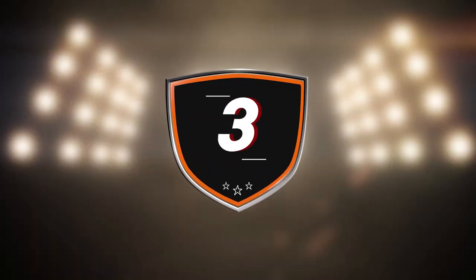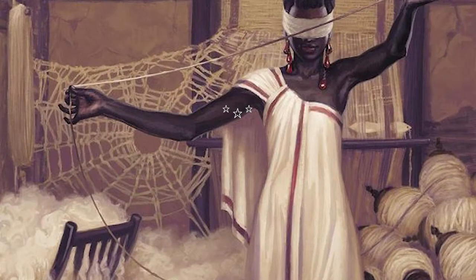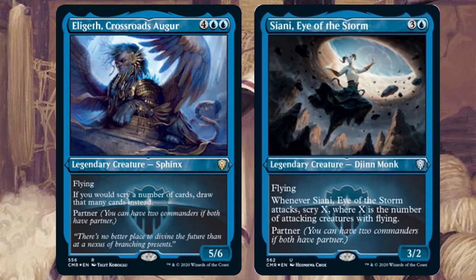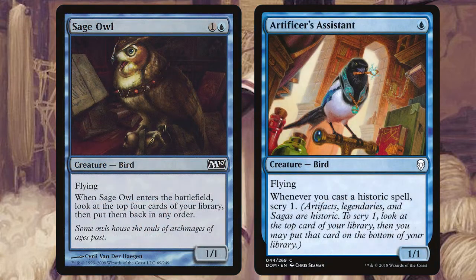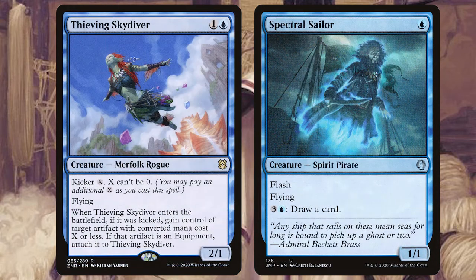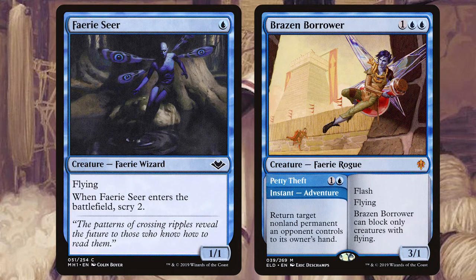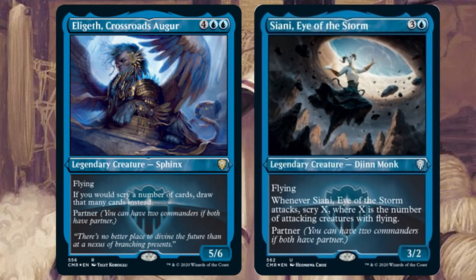For the 3rd best Commander Legends partner pairing we have Eligeth, Crossroads Augur and Siann, Eye of the Storm. This is a mono blue deck that's all about scrying. Whenever Siann attacks you scry X where X is the number of attacking creatures with flying, so you want to fill your deck with mono blue flyers — cheap flyers, flashy flyers, flyers that draw cards, and even flyers with the scrying mechanic. This doubles off even better with Eligeth, as whenever you scry you draw that many cards instead.